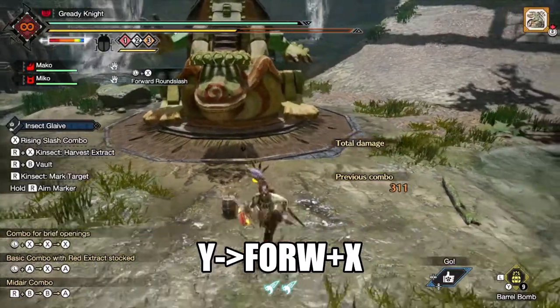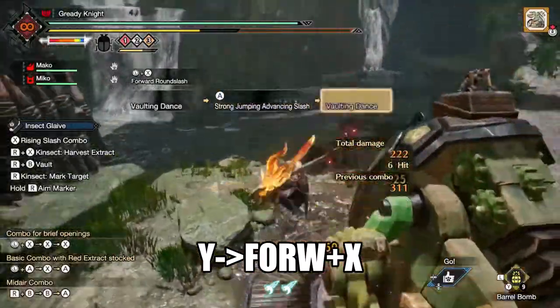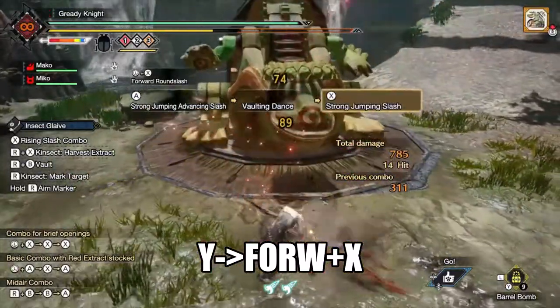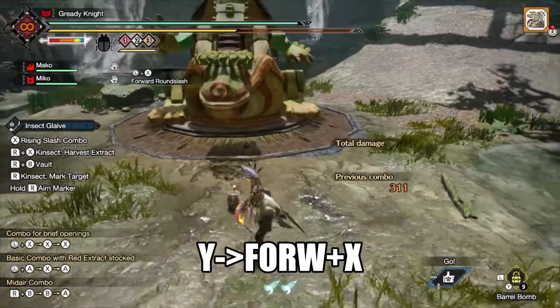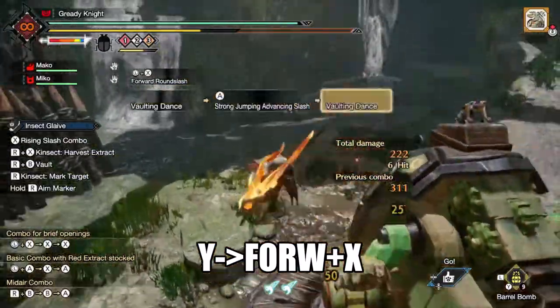Insect Glaive has the advancing round slash from sheath, enabling aerial gameplay on demand. Wait a second after planting the bomb, then press forward and X so that the detonation syncs up with your spinning frames. It looks flashy as hell and I recommend using it whenever possible. I know grounded gameplay is supposed to be the optimal playstyle, but I am a fan of aerial gameplay.